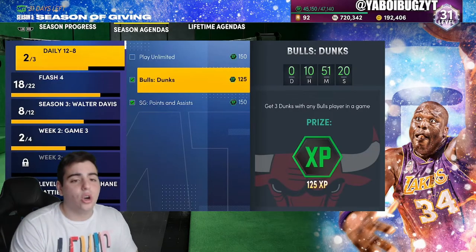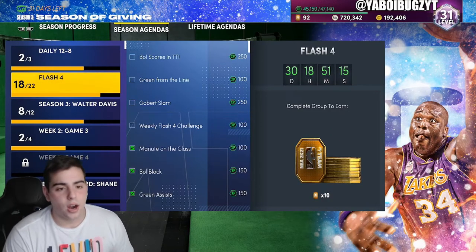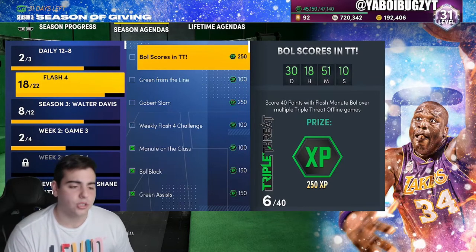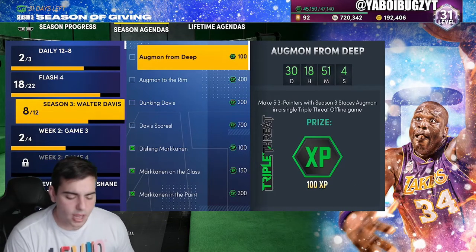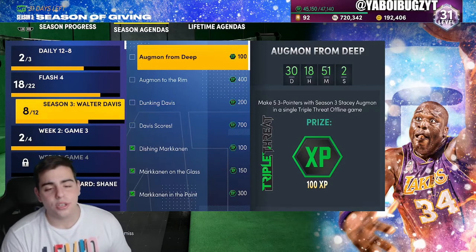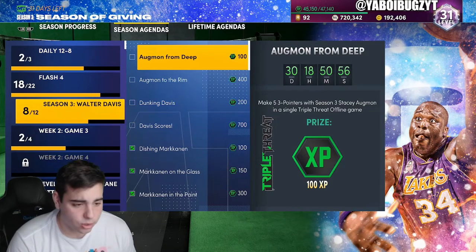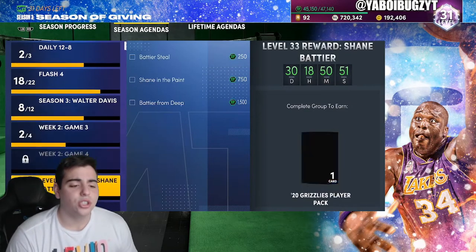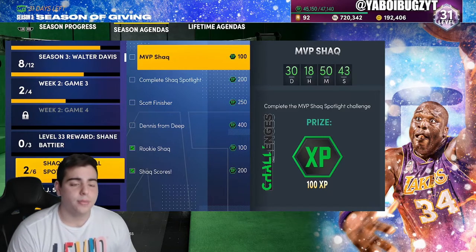The challenges are getting harder and harder, so here's a tip: do all the cheap ones — all the rubies, amethysts, and below. Those challenges are pretty cheap, and diamonds also get cheaper. If you want to get Dwayne Wade and don't have much MT, the diamonds and lower go cheaper and cheaper as the weeks go on. Also, the spotlight challenges are completely free — for instance, I just got Charles Oakley — and they help you earn MT while completing them.